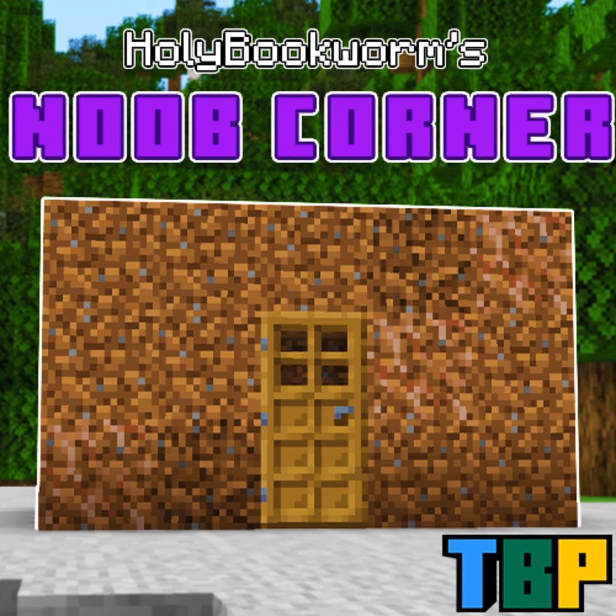Mycelium is the rarest, only found in the mushroom biome — not something you'll find everywhere, but kind of cool. Dirt paths are common in villages but you can make them too. To get a dirt path, you use a shovel and use the alternative action — the opposite action from what you use to get the dirt block. With a controller it's the left trigger; with a mouse it's a right click.